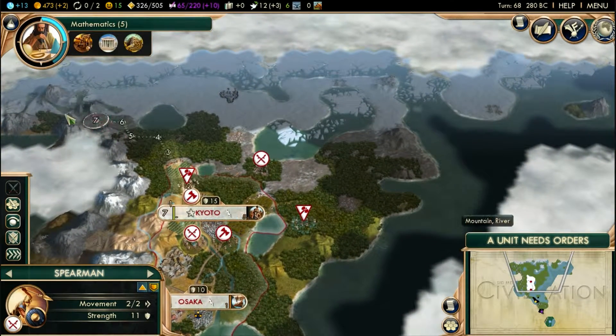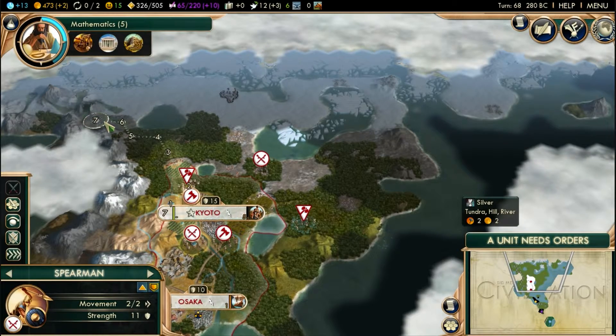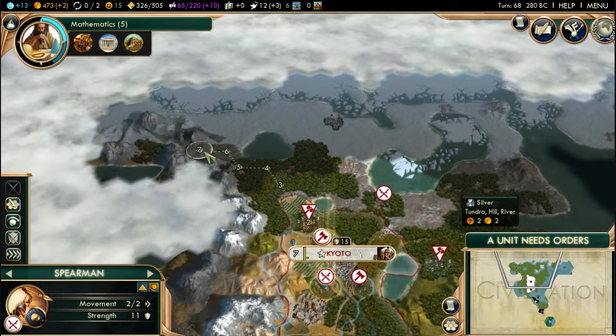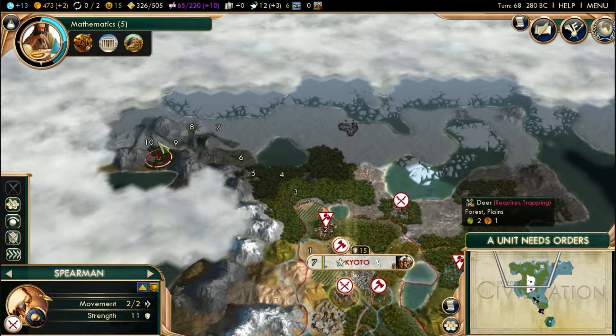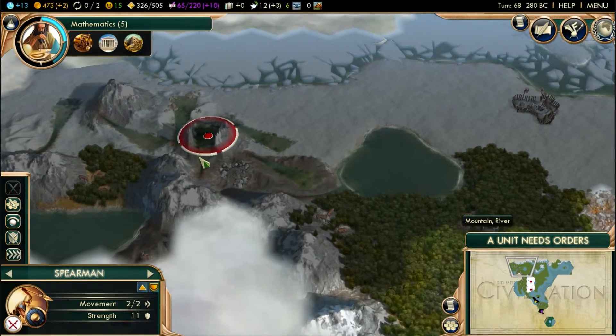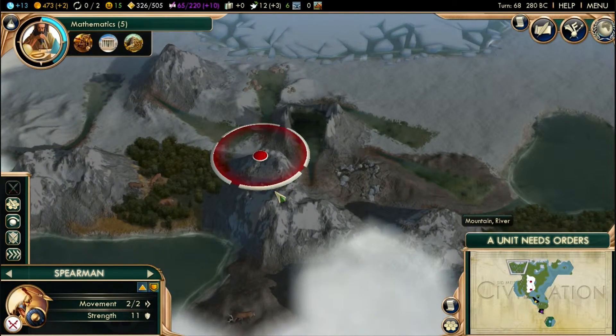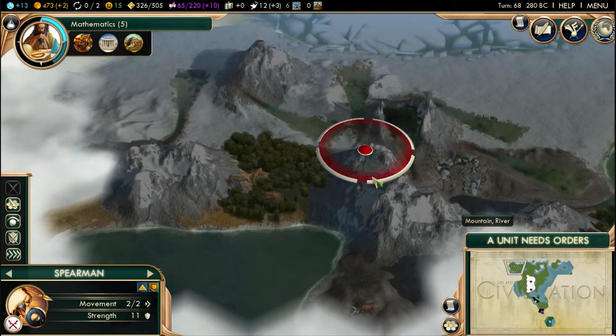We're going to want to finish off that encampment by the silver. Actually, we got rid of the encampment already — it's just some barbarians up there, so we really don't need to worry about them too much. We'll just keep them on alert for now since we have nowhere for them to actually need to go.